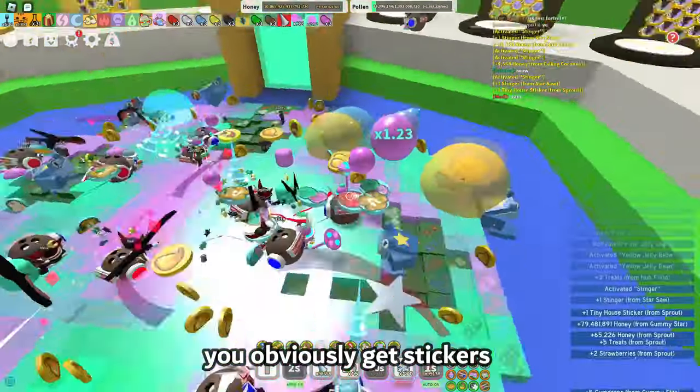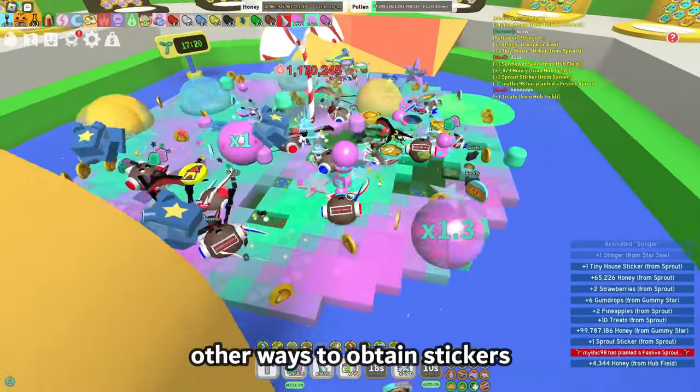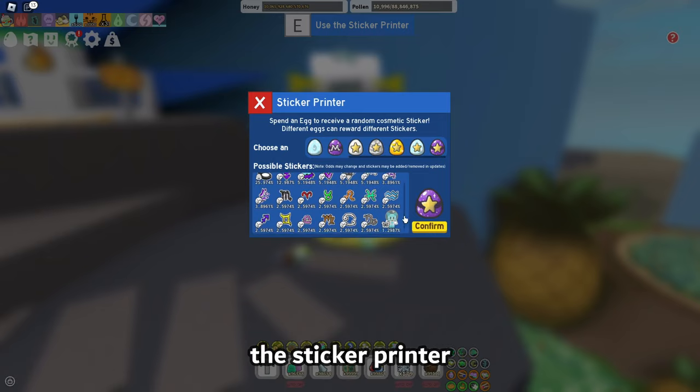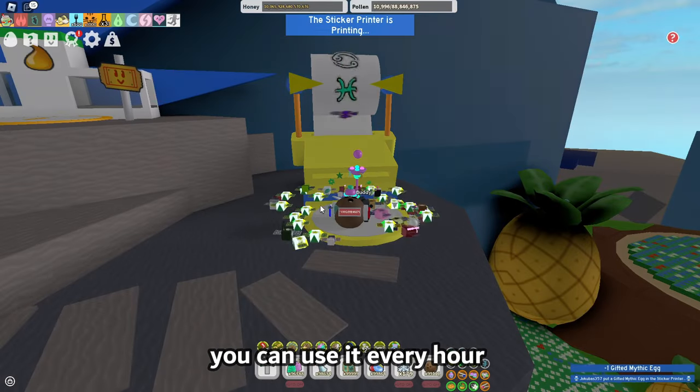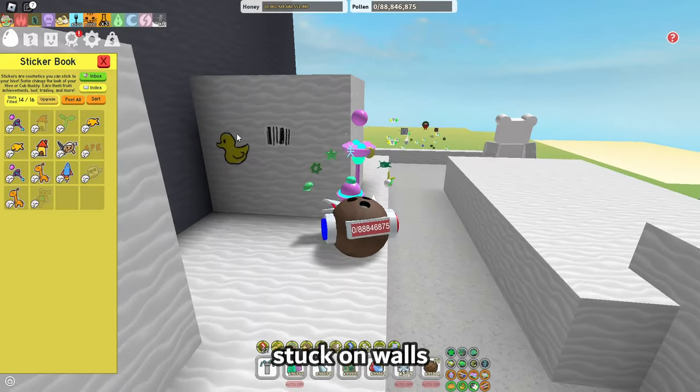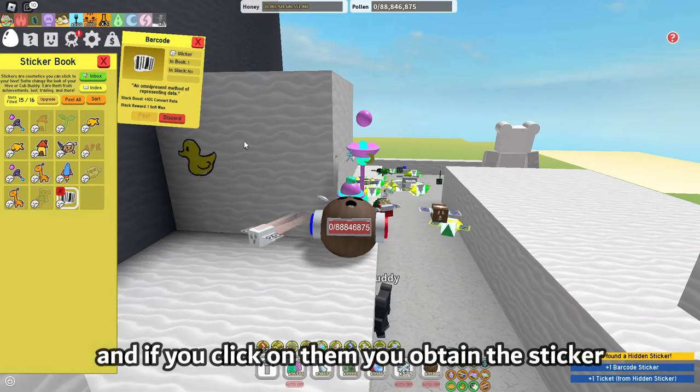You obviously get stickers from the sticker sprout, but there are other ways to obtain stickers. Most of them are obtained from a sticker printer. The sticker printer is basically a wind shrine — you can use it every hour and you donate eggs and gamble. You can also find stickers stuck on walls all over the map, and if you click on them, you obtain the sticker.